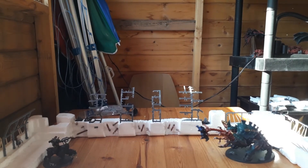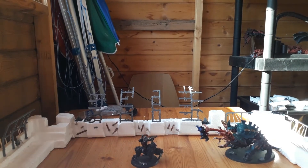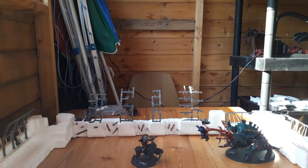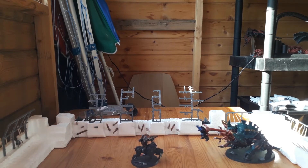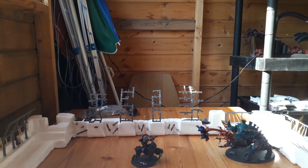Failed the charge roll, so Juggernaut moves 8 inches straight up. What he's going to do first is shoot — hits on 2s, made it. He's firing with a Compy Melter, strength 8 vs toughness 8, wounds on 4s, made it with a 5. AP minus 4, D6 damage. Since the Horror Specs does not have an invulnerable save, he's going to take 4 wounds and is now down to 9.